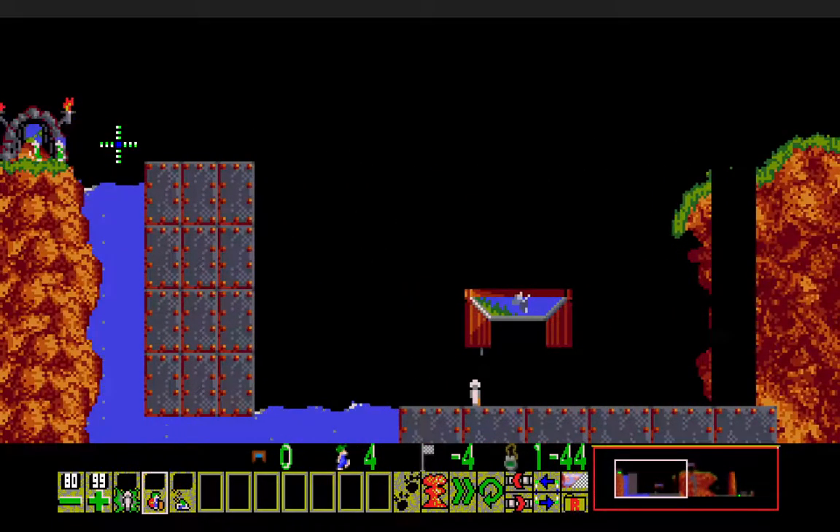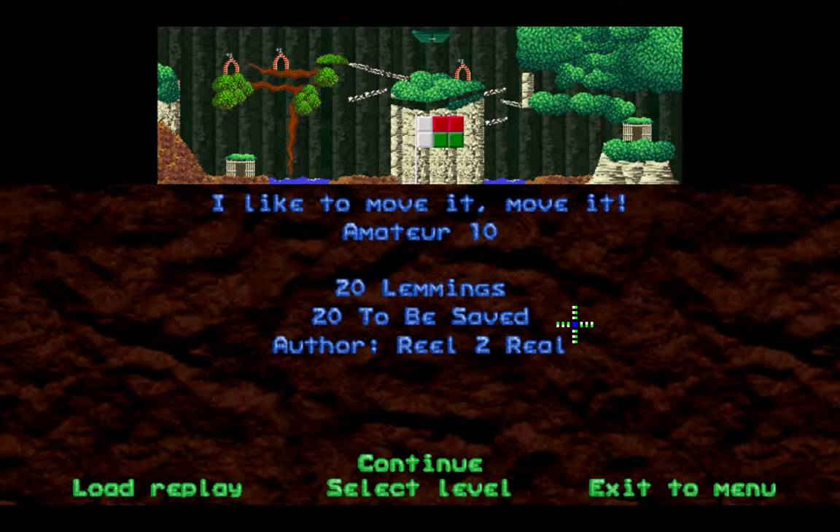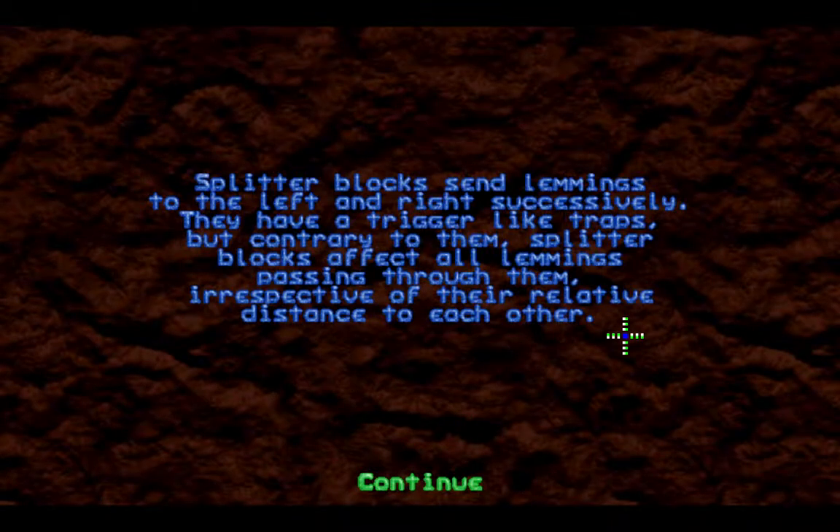Very nice level here — there isn't really much to it other than leading towards the correct exits. Amateur 10: I Like to Move It — 20 lemmings, 20 to be saved, Reel to Reel. I like to move it, move it — featured in the movie Madagascar, assuming that is the correct song title.